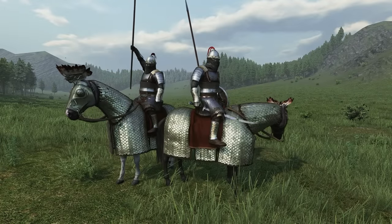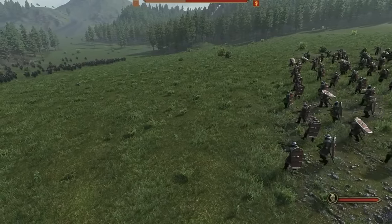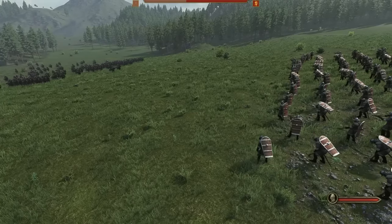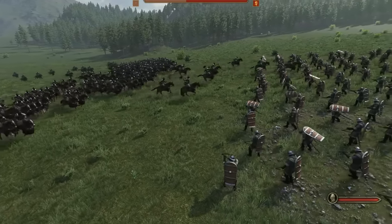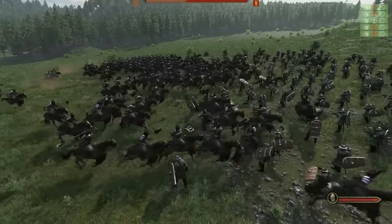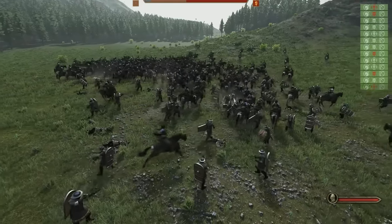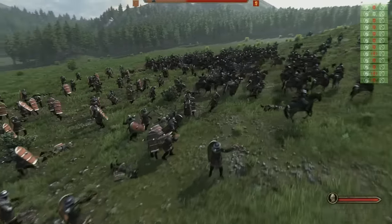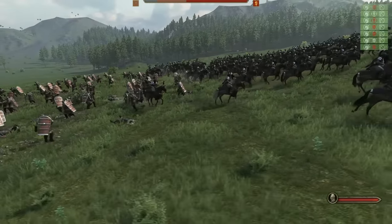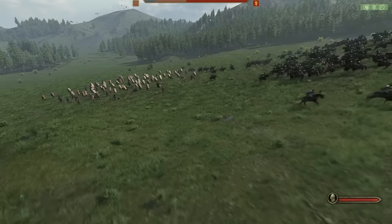Cataphracts for the win — well, maybe. One could argue that Khan's Guard with their hold fire command are better. Khans have much more offensive potential than Cataphracts due to their superior weapon and more maneuverable horses. They don't have a shield however, and also have significantly less armor than Cataphracts, including a huge difference in horse armor. Personally I prefer Cataphracts, but this is definitely up to debate.